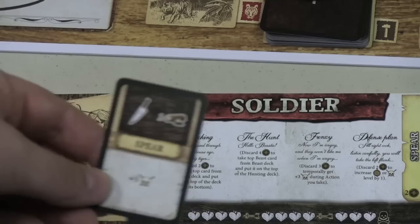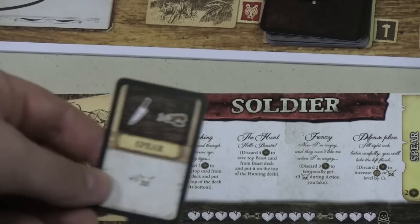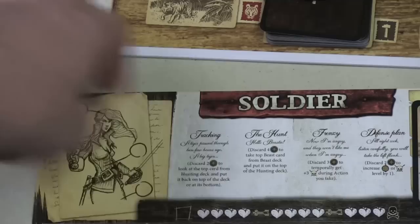Each player also has a card that shows their character. Here's the soldier, for example — and you can be male or female on each of these. There's also the carpenter, the explorer, the cook. As you pick which character you want to be, there are a couple of special abilities you can use over the course of the round, a piece of equipment like a spear that you can build, and a hit point track at the bottom where you keep track of how many hit points you have before you die.